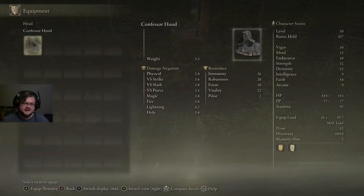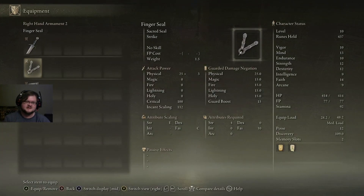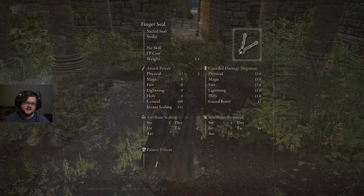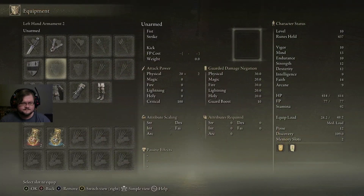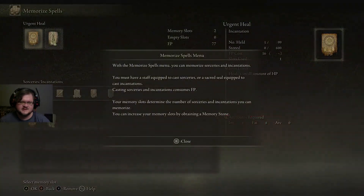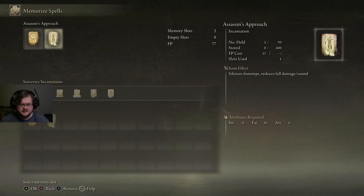If you are in the menu and you press the right and left bumpers, that will go to the next screen horizontally — just a fast way to speed things up. And for miracles, sorceries, or magic — the only way you can modify what you have memorized is we're going to go to Memorize Spells and then select them. We only have two here, so I wouldn't worry about that too much for now, and you don't really need anything different for quite a while.